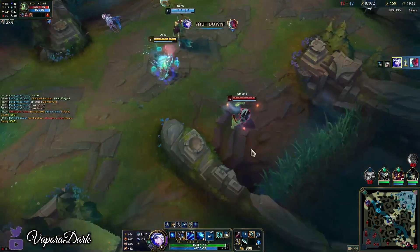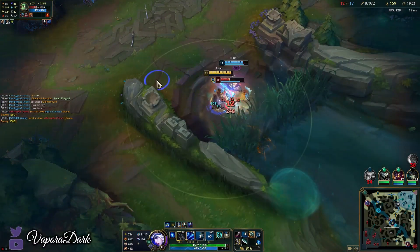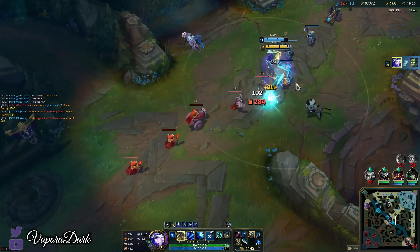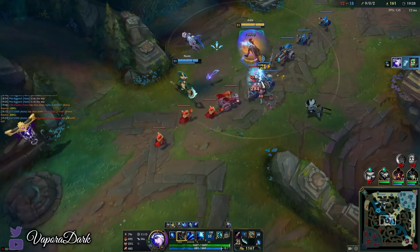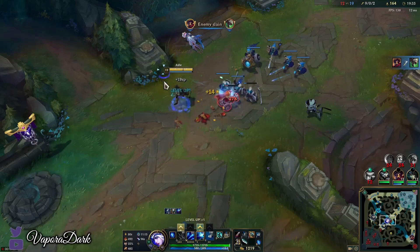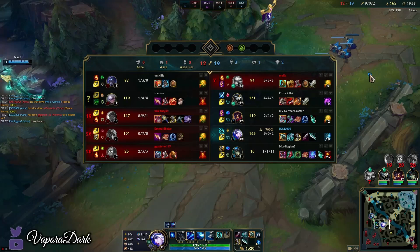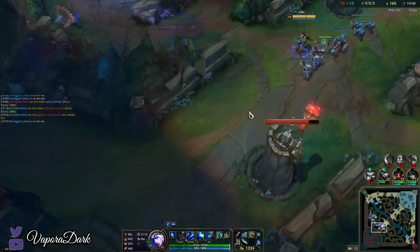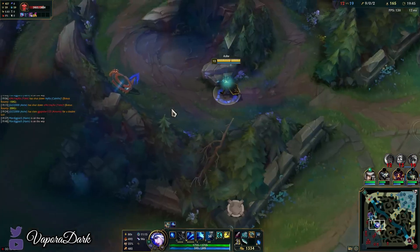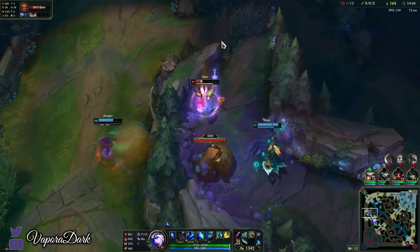Now watch me do less damage to Amumu once I pop Q — 150 damage per auto and suddenly it's like 98. It's crazy — he should be dying so much faster. Thankfully his champion counter to me isn't really having too much effect on the game overall, but if they had played as well as us they would have stomped this. Someone was such a hard counter matchup. Fortunately in lane I found myself hitting Twitch more than Amumu anyway, but that's kind of on Twitch.